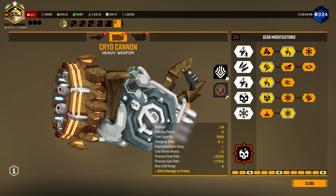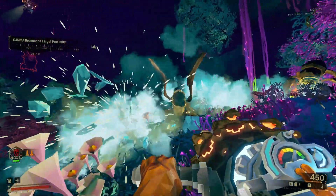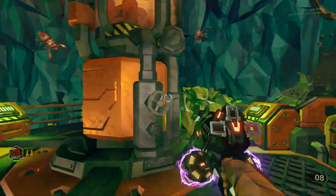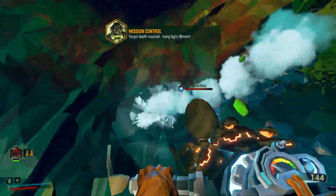Next we have Ice Storm. This overclock penalizes your freeze power, ammo capacity, and pressure drop rate, but in return it doubles your damage and even further boosts it against frozen targets. This effectively makes the Cryocannon into a bootleg Flamethrower as well. The damage is very good, and it even has the same weaknesses of a low effective mag size and a long reload. If you want the freeze of the Cryocannon and the power of the Flamethrower on the same build, then this is your overclock.